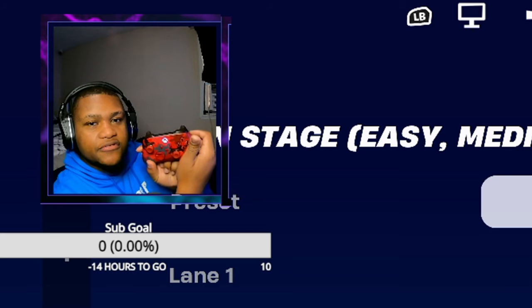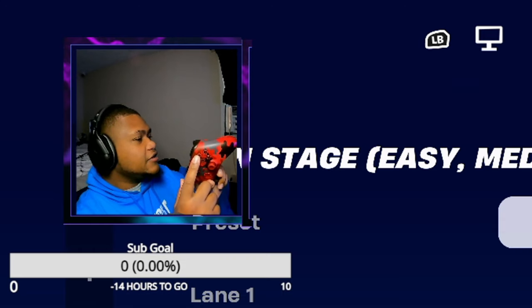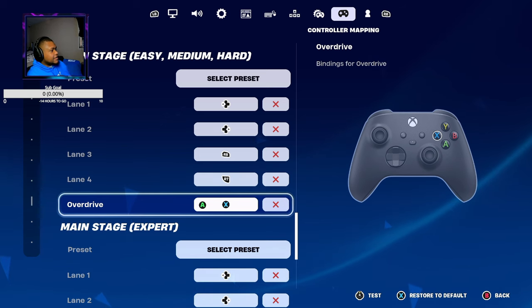Once you get what you want, make sure you hit apply, because if you don't hit apply it will not work. So I'm going to hit Y to apply, or you can apply in test. I'm going to apply because I know that's what I want, and that's what I got now.